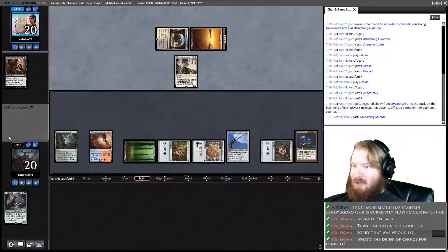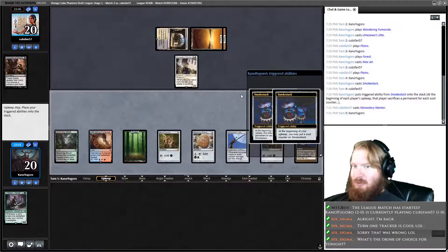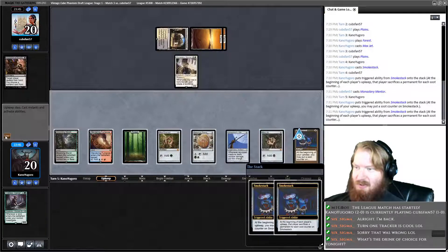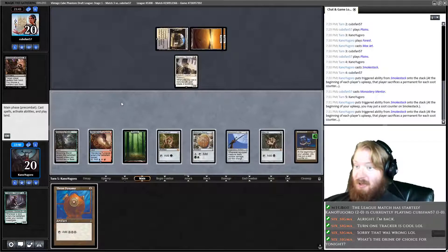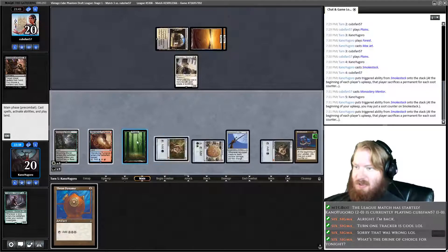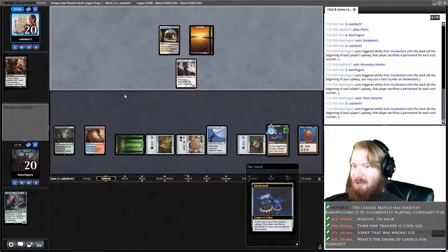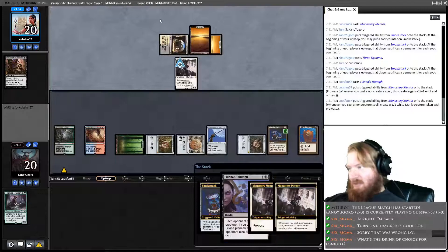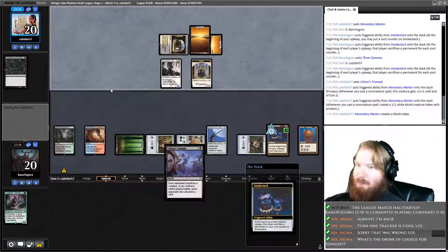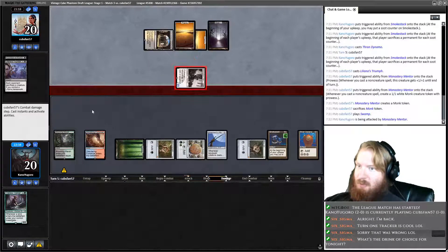Opponent plays Monastery Mentor, which we need to terminate with extreme prejudice. So hopefully we'll draw a Firebolt or anything we can use. We stack the triggers like this — we sac zero permanents. Then we tick up Smokestack and draw Thran Dynamo, which is not especially useful here. We are going to play it because it is another permanent for Smokestack. The problem is if our opponent has any real number of instants and sorceries, this is what's going to happen.